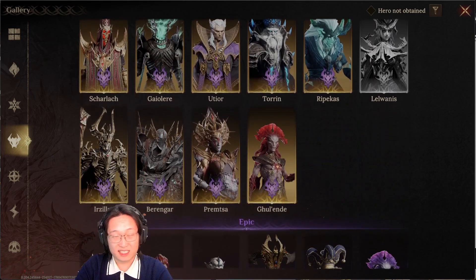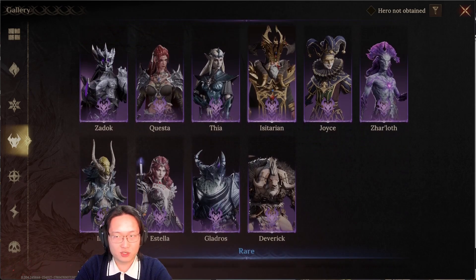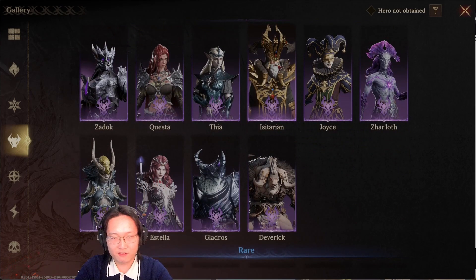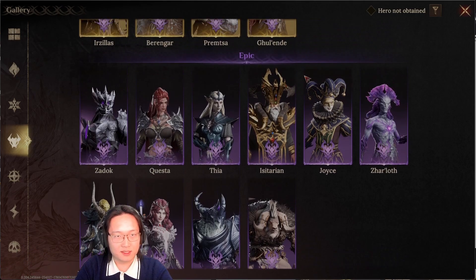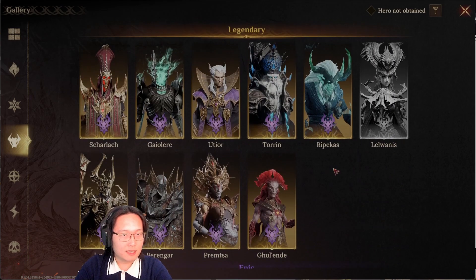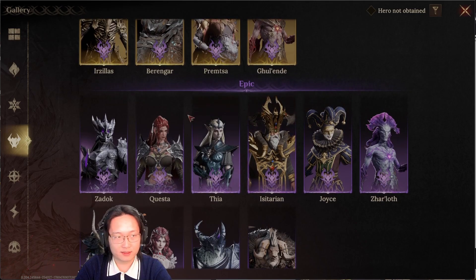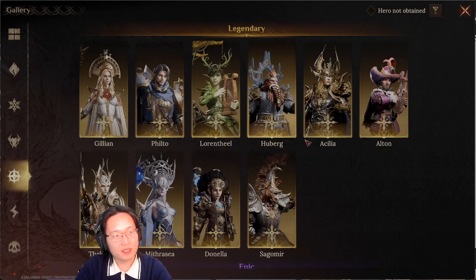For necrosis, if you don't have any legendary, it's very difficult to build a second team. But you should have no issue hitting at least 11 million with epic champions only — the summoning mechanic has pretty decent damage. If you have a decent legendary you can try for a second team, but without legendaries it's highly unlikely.